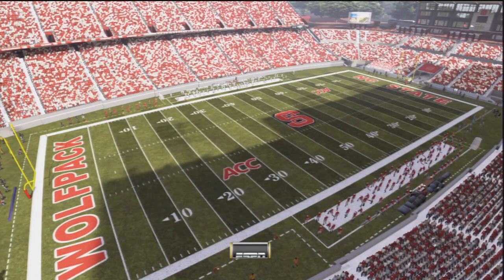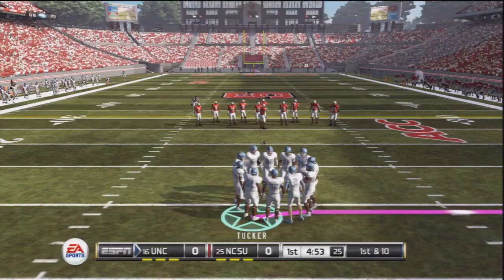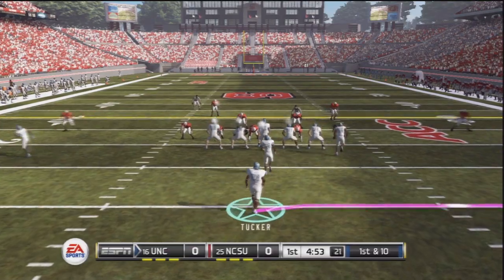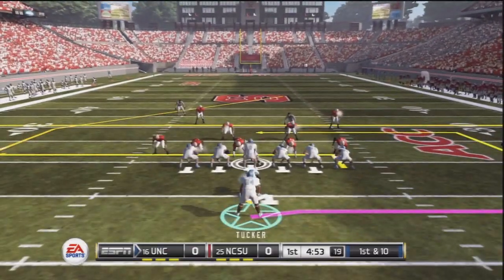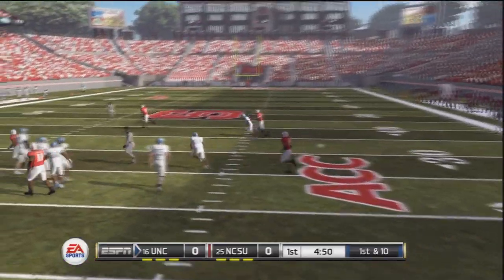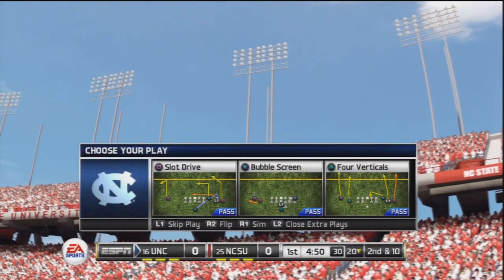Alright, the Wolfpack will start it out with the ball. We're looking for a victory today. And we'll take... okay I guess we got the ball first. First play is going to be Tank Tucker running out of the flats. And quick pass looking left. Incomplete pass. Okay I guess we can't run the ball.